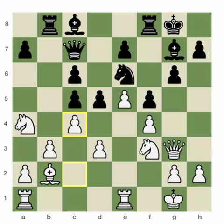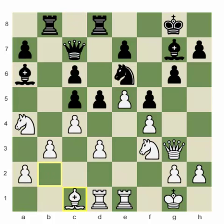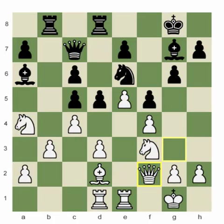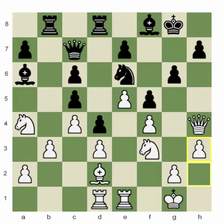White plays c4, once again closing the position and fixing the weakness on c5. Rook d8, rook ad1. Bishop to e6, bishop c1 — the idea of bishop to c1 is to over-protect the f-pawn so the queen can do other things, like queen to f2 threatening the c5 pawn. Queen a5, bishop d2, queen c7, queen f2 targeting the weakness. Queen h4 — the idea is to play knight to g5, removing the defender of the c5 pawn, and the game will be won.